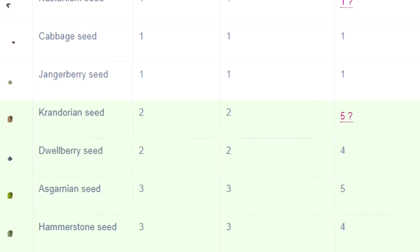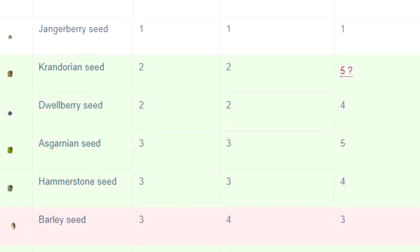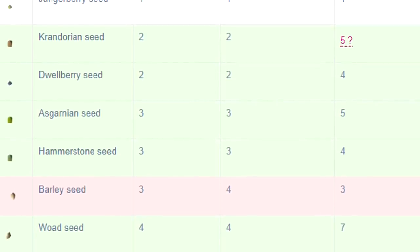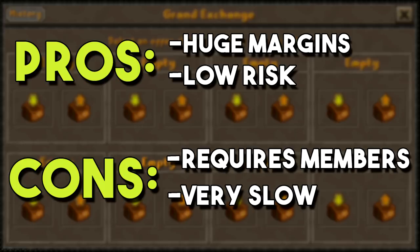Secondly, the price of an item can never drop below 1 GP on the Grand Exchange. Now that's not to say you couldn't get stuck with some items that will never sell, however the risk is still inherently way lower than in real life. Also you're just flipping a fake digital currency, so who cares. So why should you flip penny stocks? One of the largest benefits is it really does not require much money to get a huge potential return.